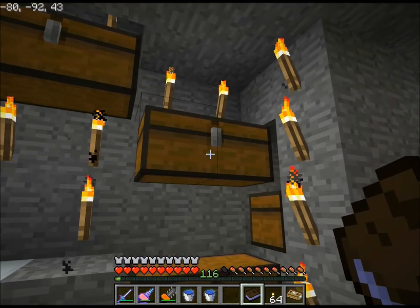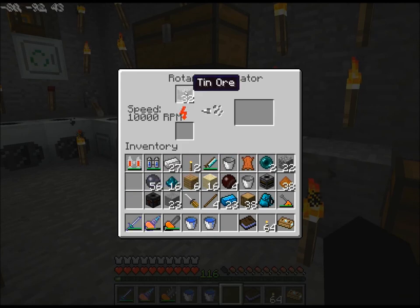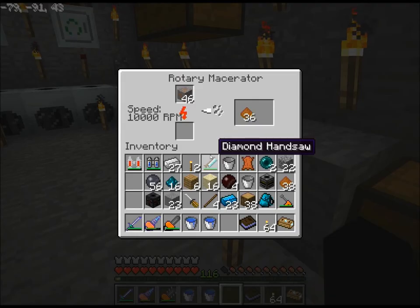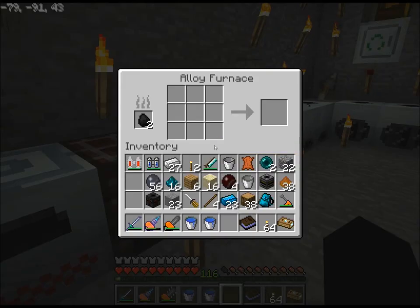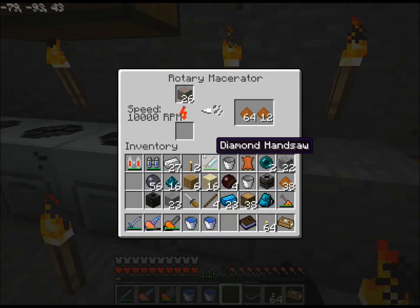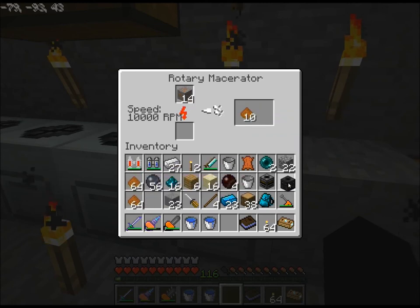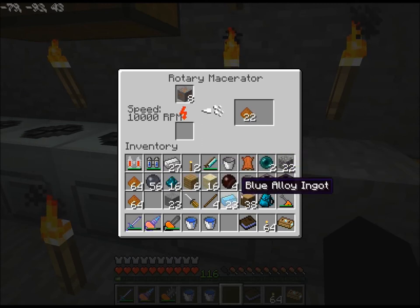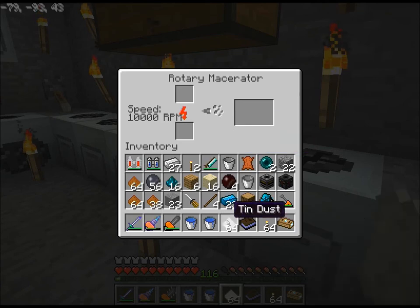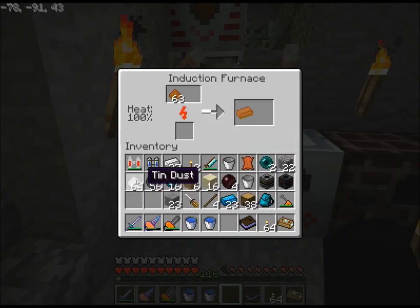It looks like I already got that, so I'll put that back. I might as well do something with all this tin and copper that I've got. In a moment that will come through and I'll be able to throw it in there. Charcoal's doing okay. Okay, sorting machine — I'll need brass for that, that's why I'm doing this. So now we smelt all this stuff up like so.